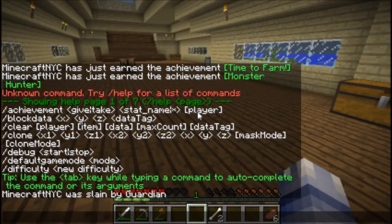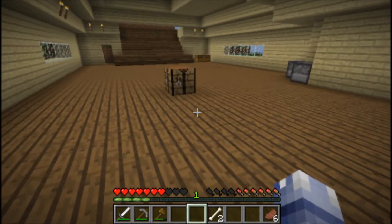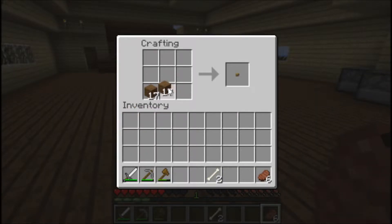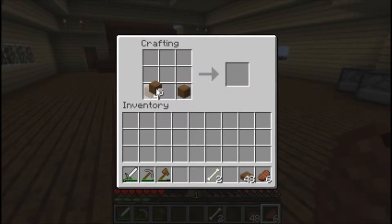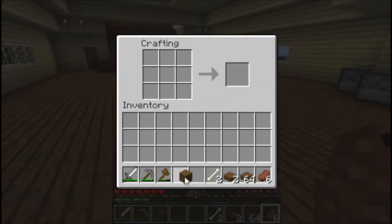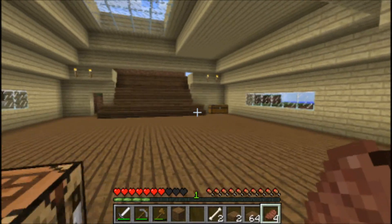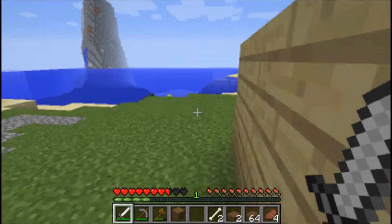At the bottom it says 'Minecraft NYC was slain by guardian.' I was looking for some spruce and I couldn't remember exactly where our little spruce place was. I found it after I died to that guardian - I had no idea what a guardian was. I was like, what is this thing? Never seen it before, decided to attack it. That wasn't a good idea - it killed me obviously.